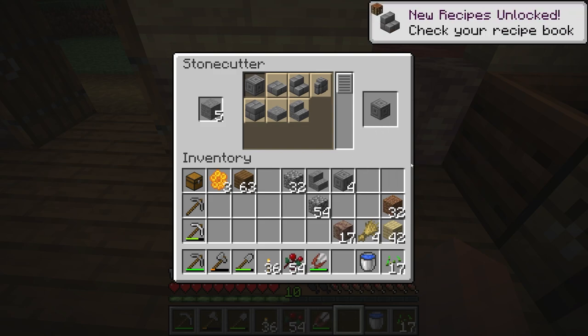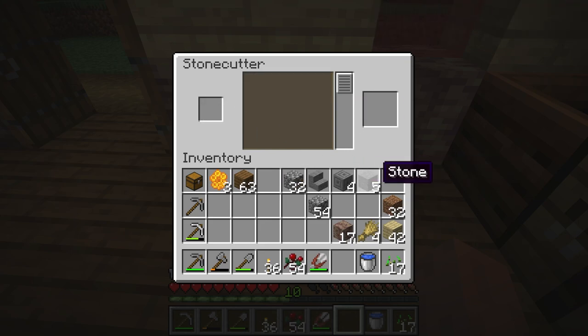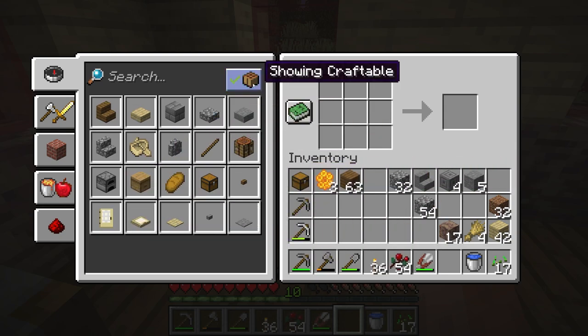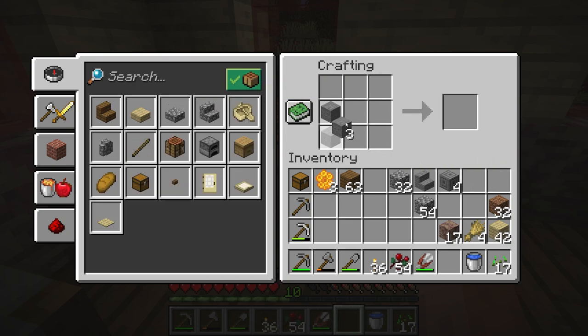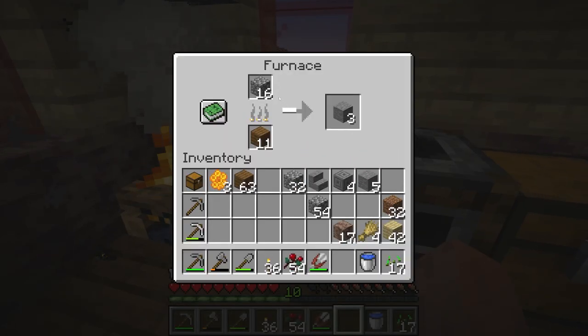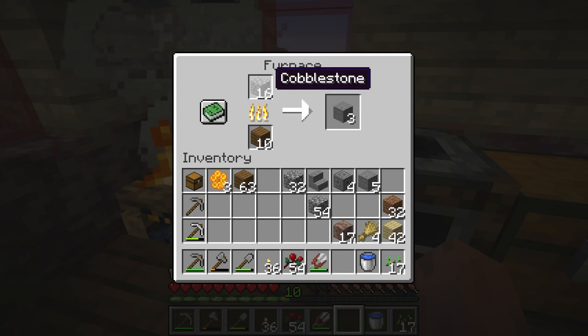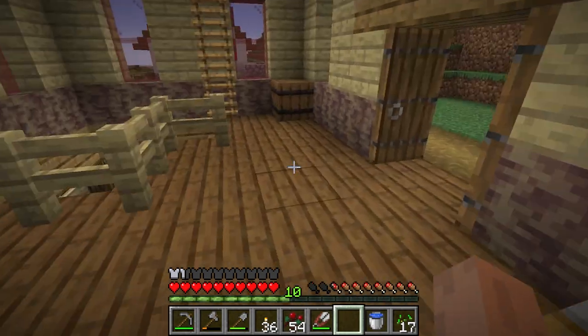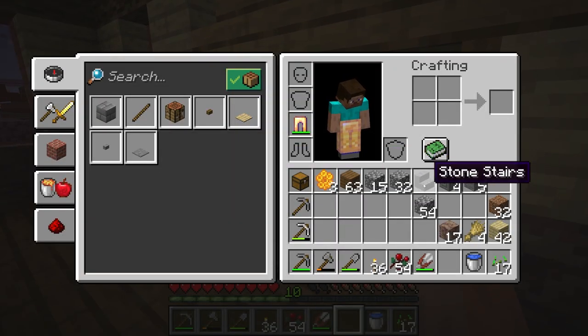Let's grab some of those — one, two, three, four of those, and then maybe some of these around the edges. The other thing we could make is smooth stone. To make smooth stone you smelt cobblestone again — that's right. I think smooth stone would look really sweet for what we've got going on. We're going to let it smelt and then get some smooth stone rolling.